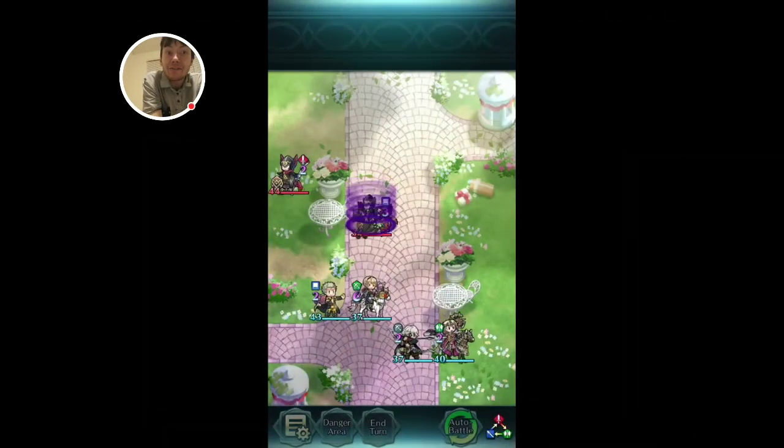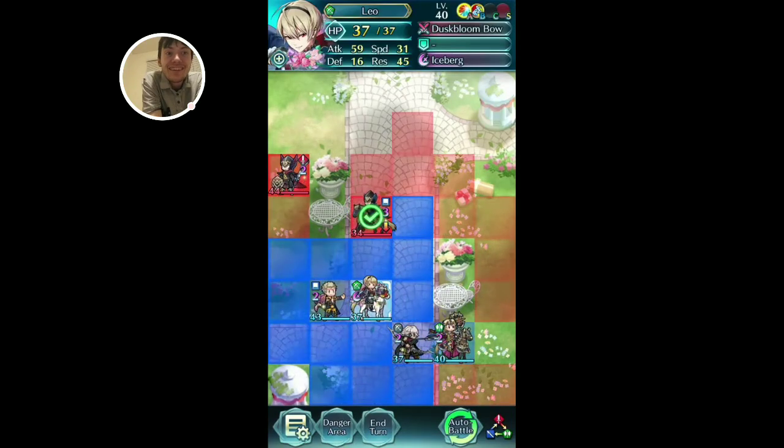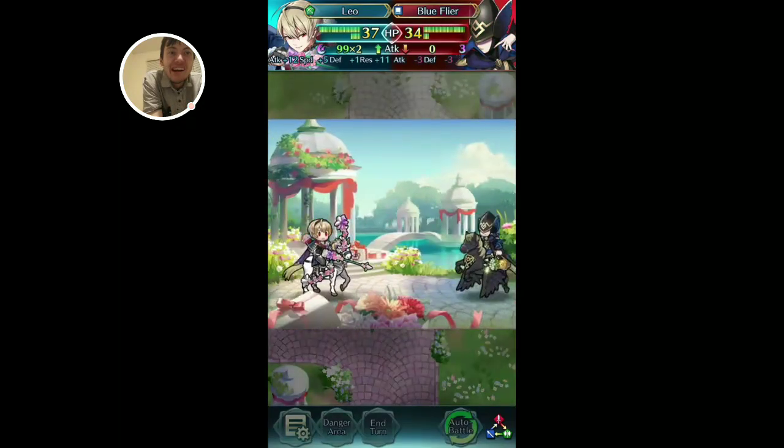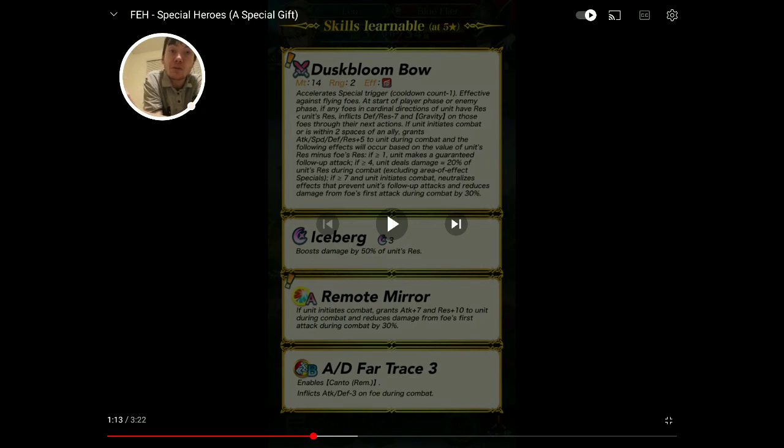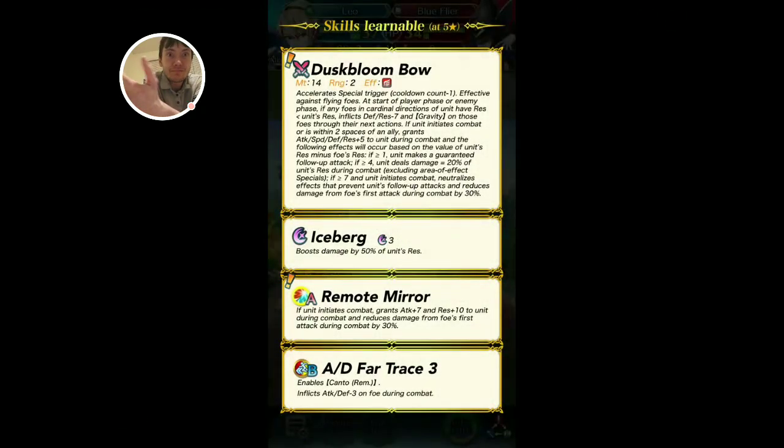Oh, green bow cav! This is actually what I needed, and he's actually kind of good. He's got Remote Mirror — I guess this is going to be a new line of skills. Before it was Remote Sparrow, now it's Remote Mirror. I guess they're showing love to ranged units in some way, shape, or form, so that's nice. Mirror Impact stats but remote — reduce damage from foe's first attack by 30%.